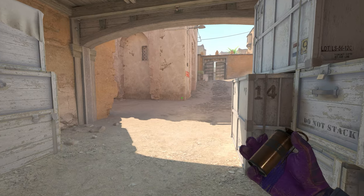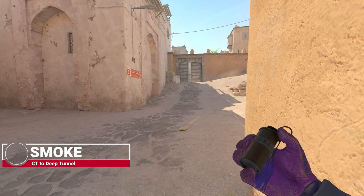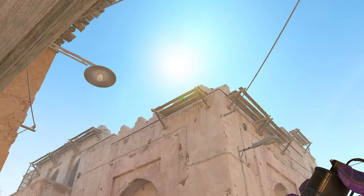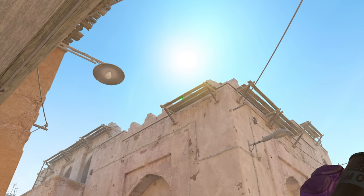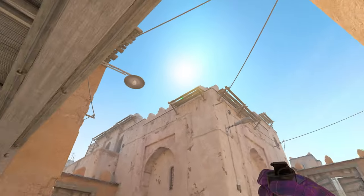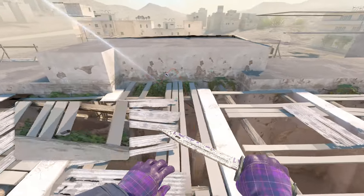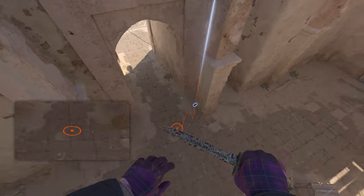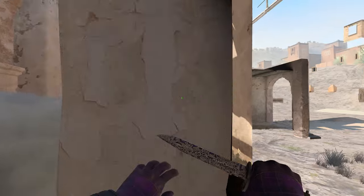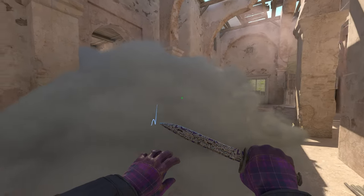First off, we have a smoke for tunnels control. Get into this corner here. If you want to go for tunnels control, get stuck here. Look for this shelf up the top there and go right where you can see this brick or this little tippy top thing of the building sticking out, then just smoke. The smoke will go nicely up top, bounce off the wall there, and fall right in front of the tunnels entrance. So if you crunch tunnels, you can go through lower and through main — just get right into it and get some easy tunnels control.